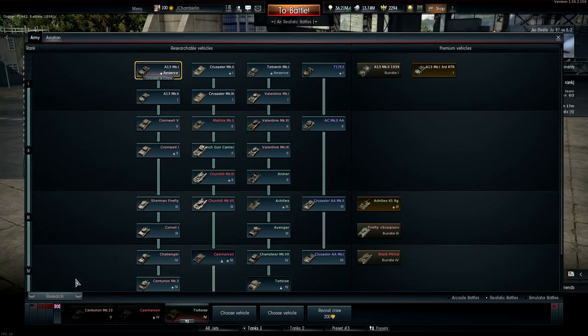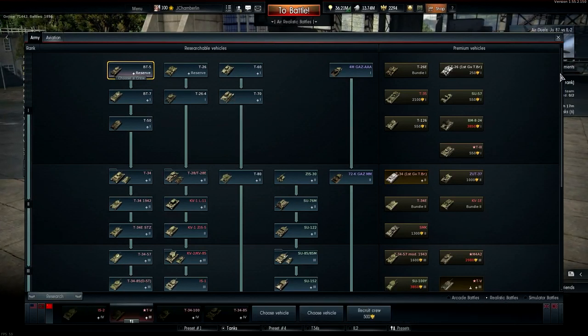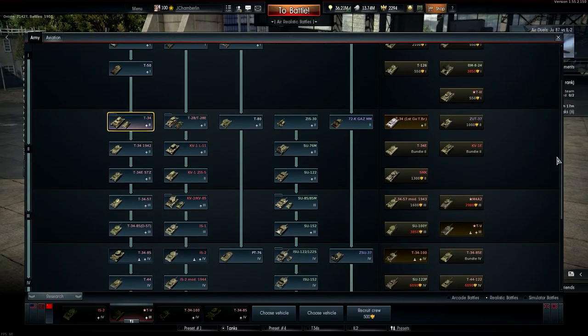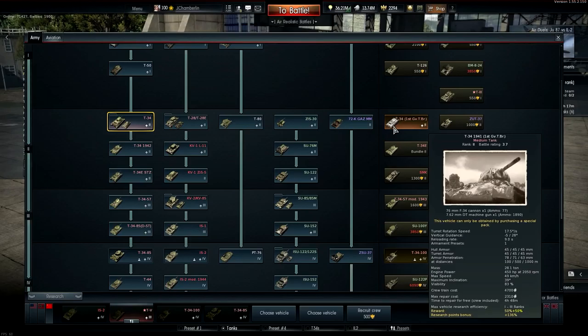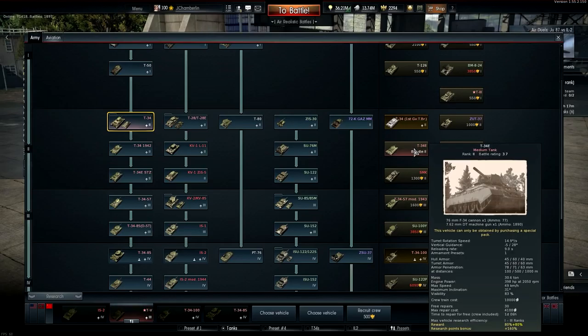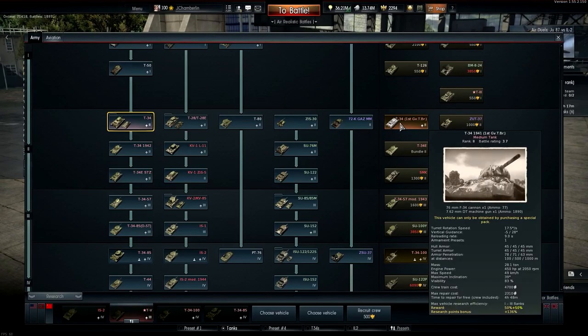The Soviets are the line I use the most. I played the hell out of the T-34s — I love the 76mm guns. I did most of my grinding in the Soviet tech tree with the T-34s. One of the bundles I recommend is the premium T-34. If you can't get the T-34E, I used this one — I think I have the most kills of any tank with this one.